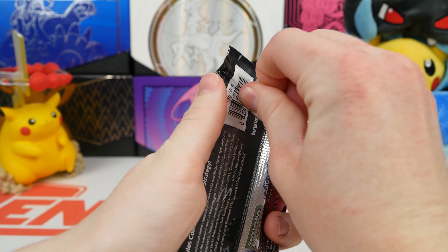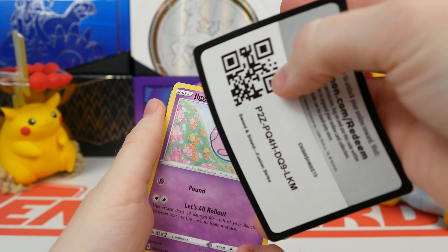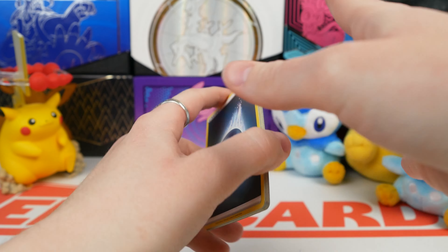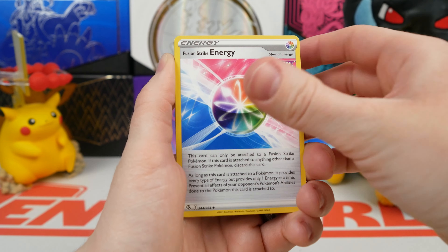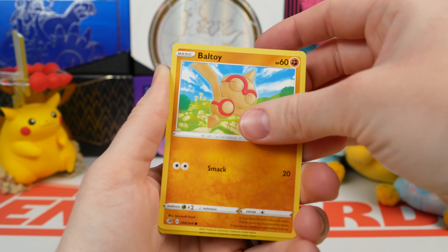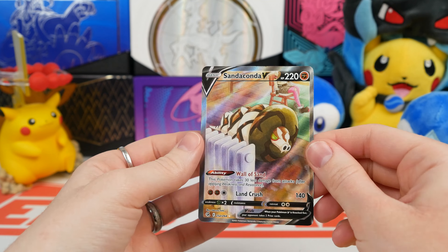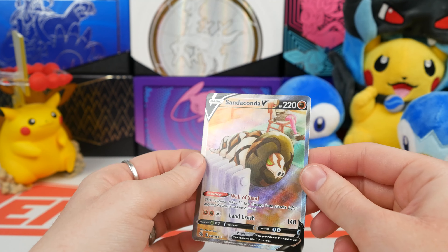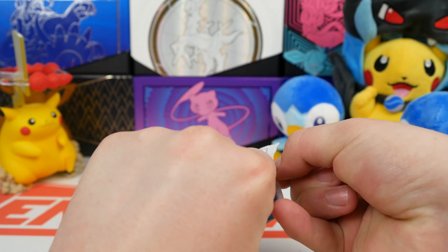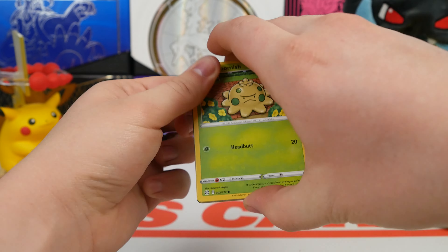My next pack is a Fusion Strike. Felt really glued together, but then it ripped open nice and easy. I'm going to guess Psychic Energy — I was wrong. Eldegoss. Perserker. Fusion Strike Energy. Jigglypuff. Durant. Pantsir. Minun. I see something in the back. Yeah, I think so too. Growlithe. An Alt-Art! Wow, Fusion Strike actually giving us something good. Another Brilliant Stars — we've got to get an Alt-Art in here. We've got to even the score. I can't let Fusion Strike win, because then all I've been saying this entire video is going to be false.